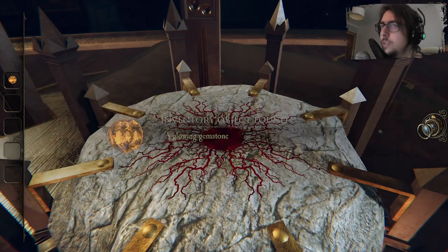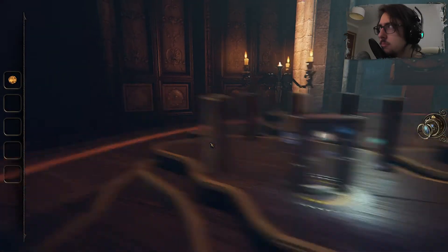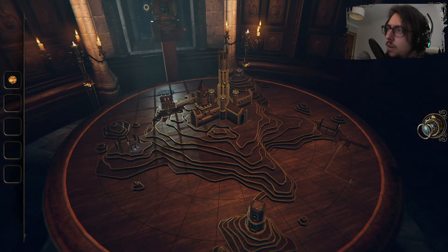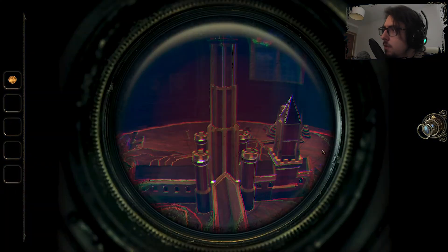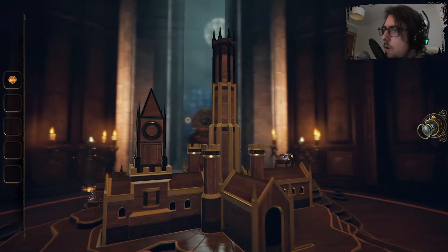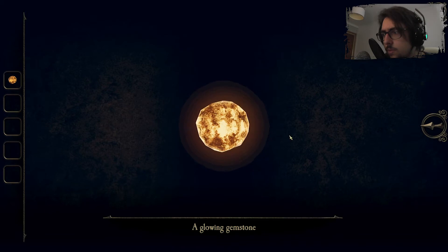What's that? A glowing gemstone. A glowing gemstone — what the fuck is this for? Is there any place around here where I can — there you go. And there's this bit here too but I presume it's missing something. So I got a glowing gemstone.